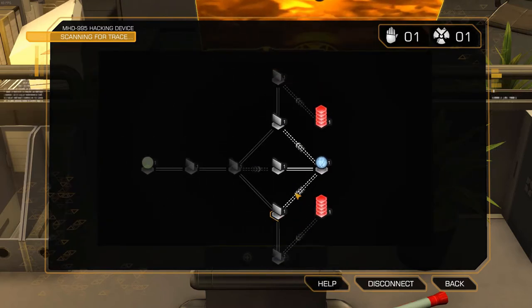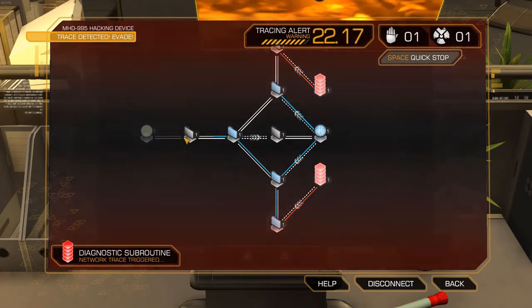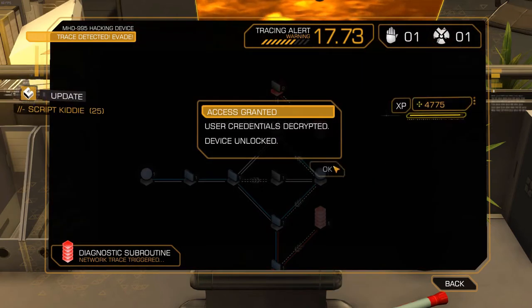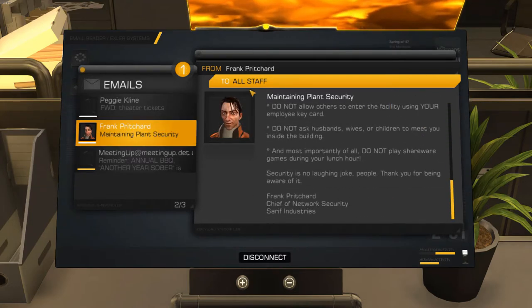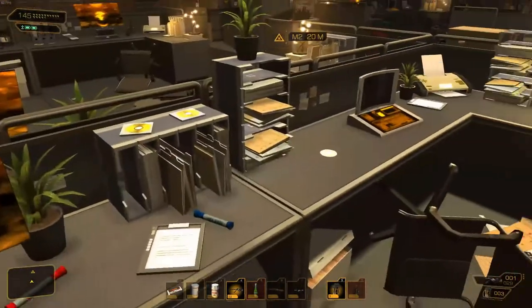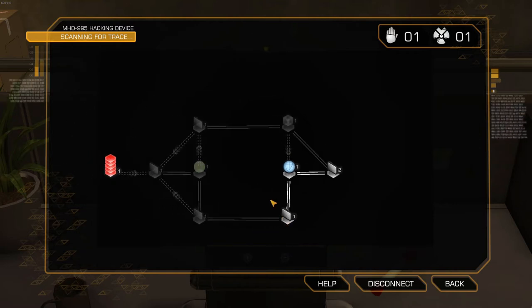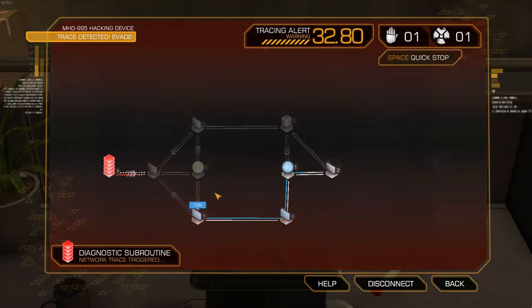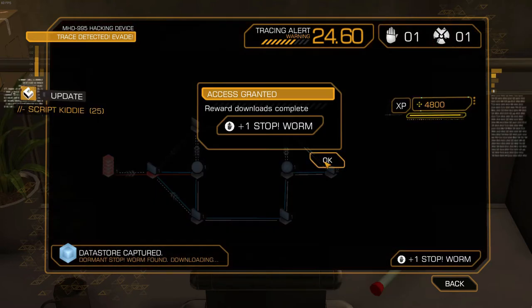What do we got here - both of these. 22 seconds should be fine. There we are. Access granted, nice. Especially the message from Pritchard. Nice, we got a data cube here. The only way we're gonna be able to get the data cube is if we do this one first - what I would recommend is doing this one first, it's gonna go faster. We got spotted but we got enough time. Access granted, nice. We got an additional program. So basically what you get for these data cubes are usually either one of the two hacking programs or you get money.